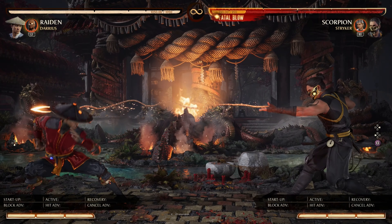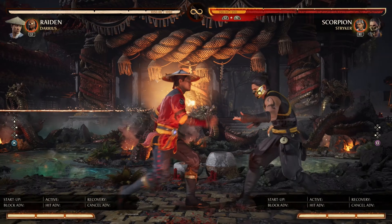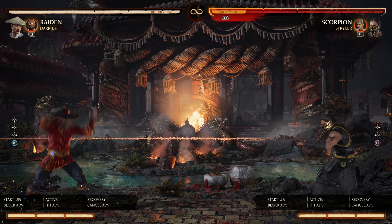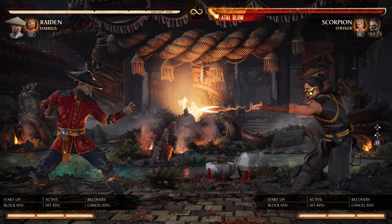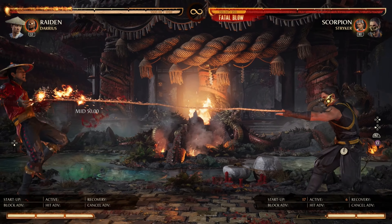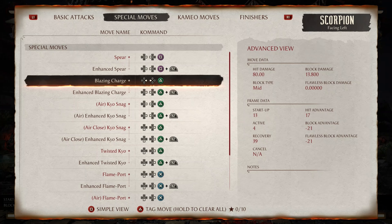Let's get into his specials. First we have Spear at negative 28 frames. At mid distances you can dash cancel to punish it on block. Secondly, you can also use a quick enough reversal to punish it. At farther distances you can armor through to punish it. If you make a read, you can also duck the Spear to punish it — this works at all distances using a far-reaching special, or at mid distances you can dash cancel after ducking into a full combo punish.